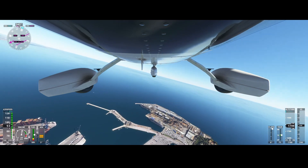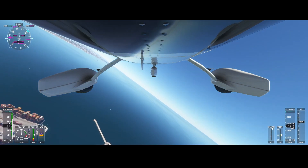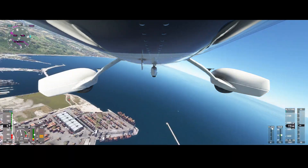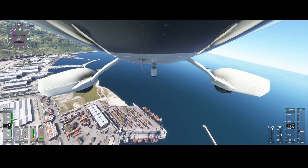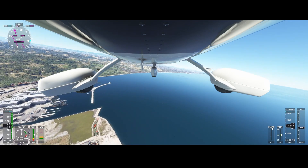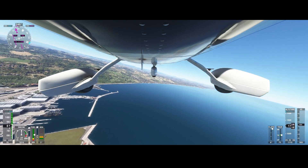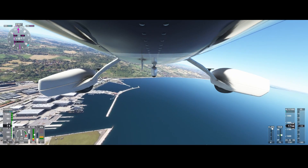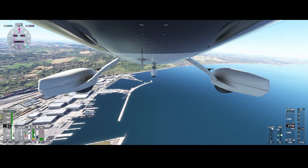And here we have a cargo ship. It hasn't been modeled with as much detail as the cruise ships, but there are some ships here — at least they're floating. There are also some really big ships, probably belonging to someone very wealthy.